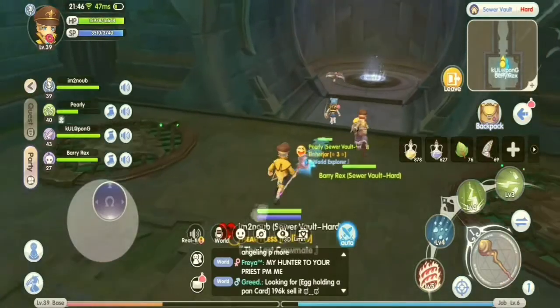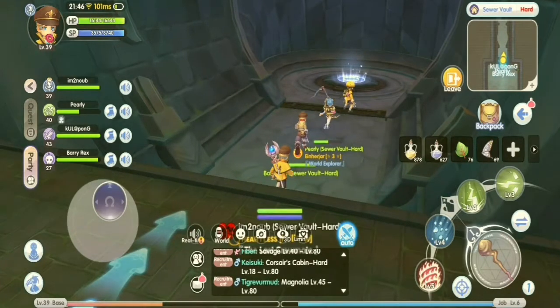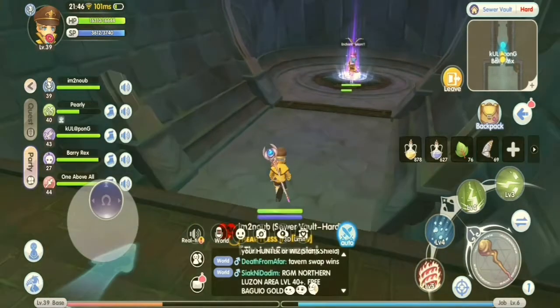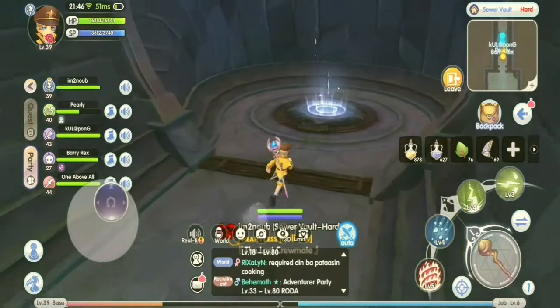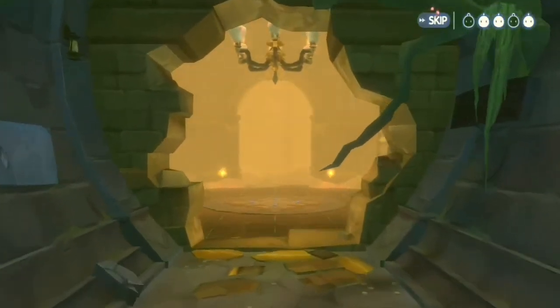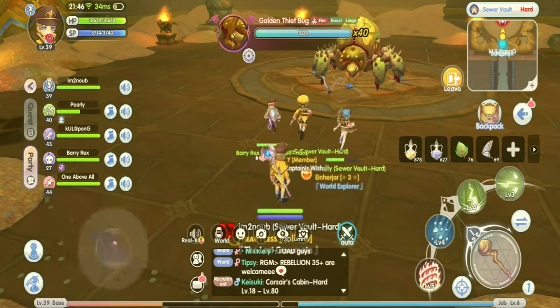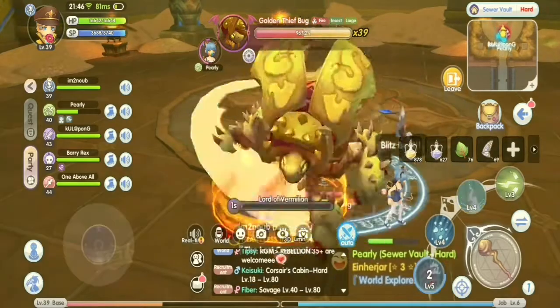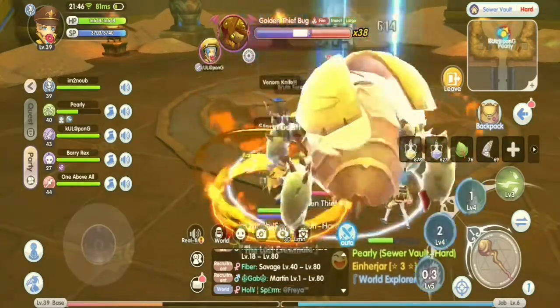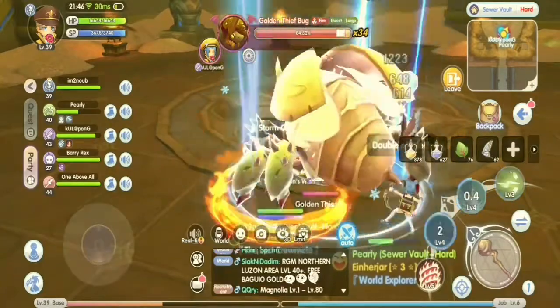If you want a wizard that lasts in battle, I recommend building a Staff and Shield type of wizard. This type is mostly a Bolter since their casting is a bit slow compared to two-handed Staff wizards. They can also be used as AoE, but the slow casting can be addressed by lowering the skill level to make the casting time quicker. Shield type wizards have high damage but slow casting time.